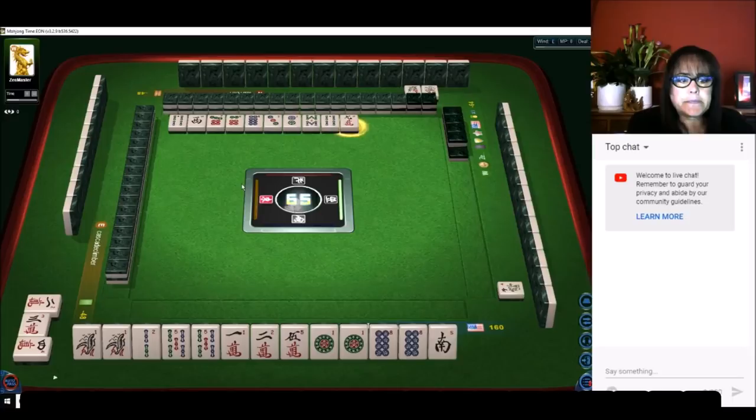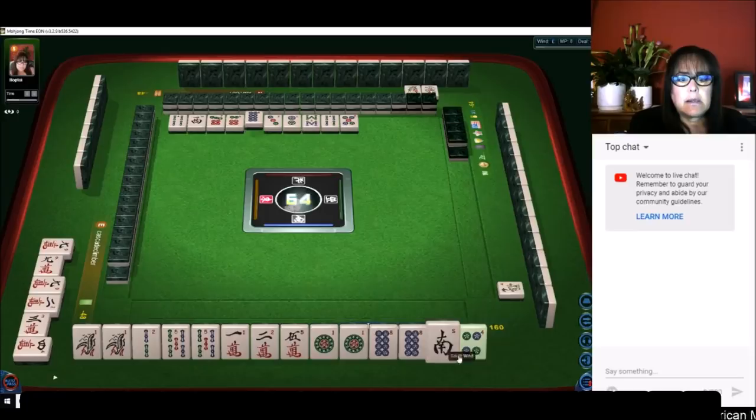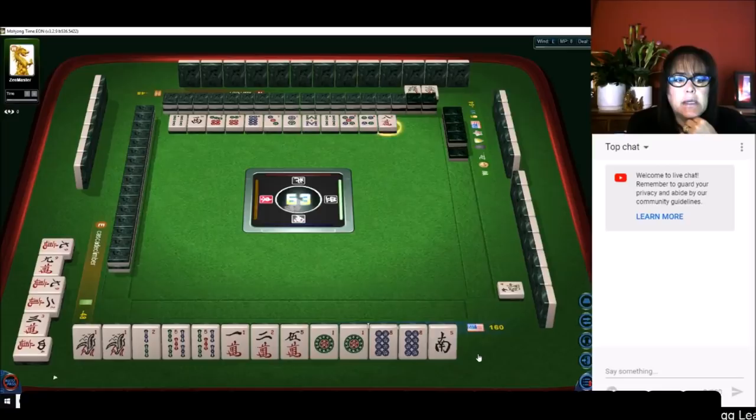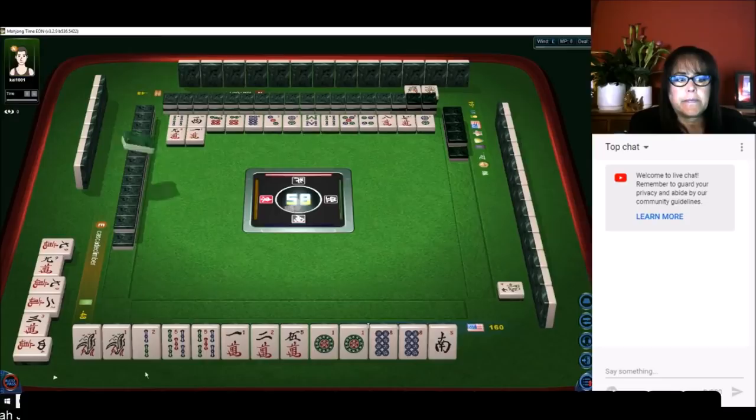They've got two exposures in cracks, so they're probably playing a full flush or half flush with cracks. Let's throw the four dot — it's kind of arbitrary early in the game; it's just a matter of whatever's been thrown or whatever's out in an exposure. Nine crack — that's out in an exposure, so that's a good discard.